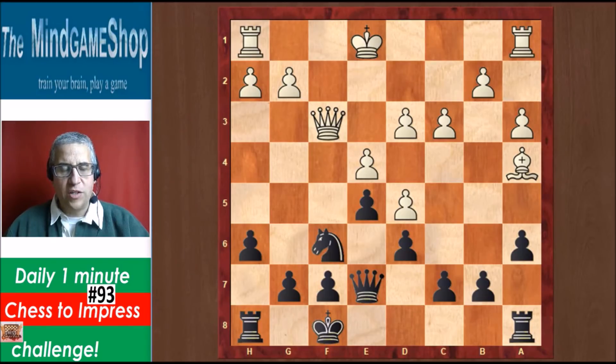We have a board full of pieces — three pairs of light pieces have been swapped. We still have queen, two rooks and one light piece, and all the pawns are still on the board. How can black win material?